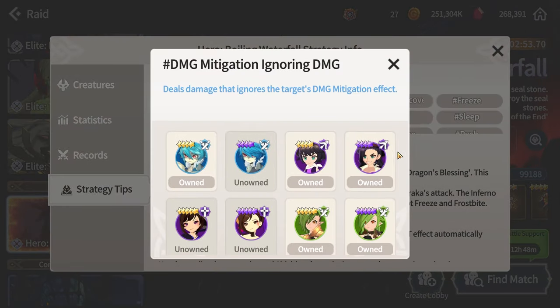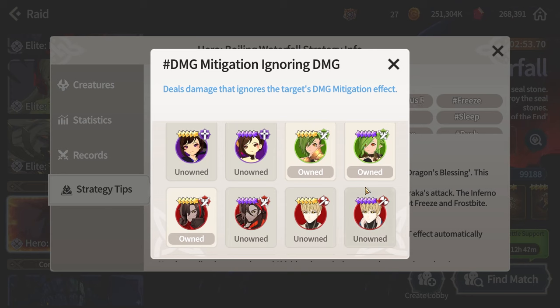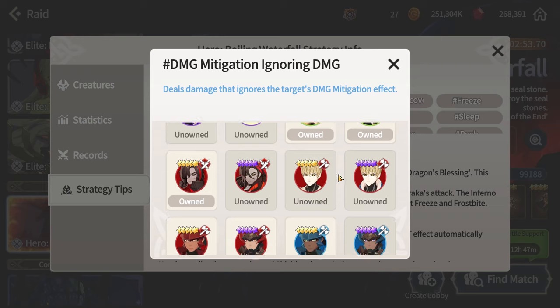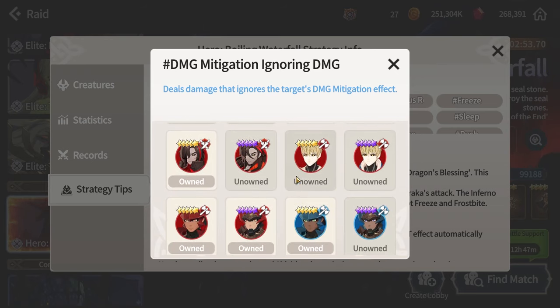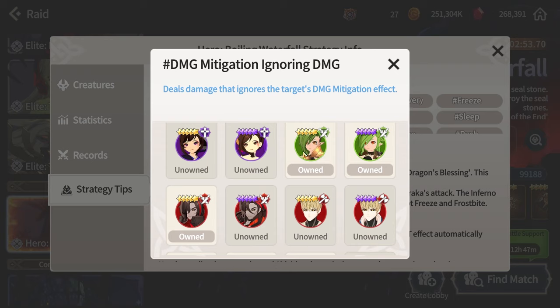The most budget option is Cassie — she's a nat four and ignores the shield with all three of her abilities: both skills and her basic attack. Because she's a nat four she won't do as much damage as a nat five. For nat fives there are options like the current unit and Lupinus, which I'm using personally. I wouldn't recommend the dragon knights — you mostly want units that benefit from basic attacks, since they're secondary damage dealers while your main DPS like Narinha or Argin is who you spam with mana.